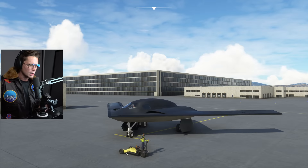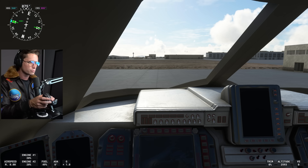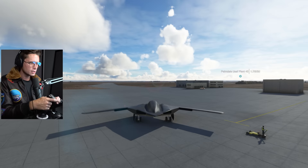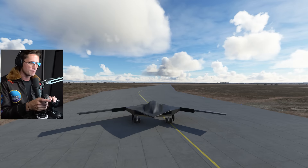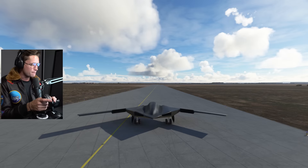I don't know how to call for a pushback, but I guess we could just release the brake and try to move forward. We are at the Palmdale USAF. We've got a little taxiway here. This thing is obviously very weird about handling — it is a mod, not an official thing in the game. This thing first started design in 2011. 2023 is expected to be its first flight, it's supposed to be in service by 2027, and then it should replace the B-2 Bomber by 2040.